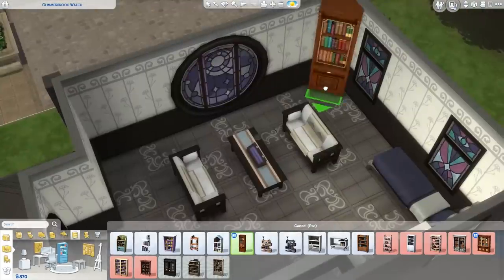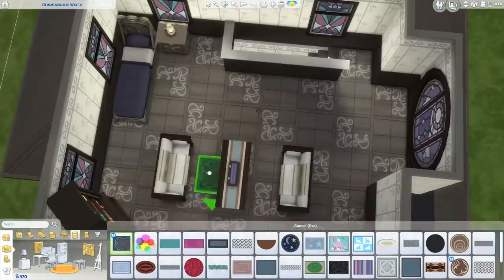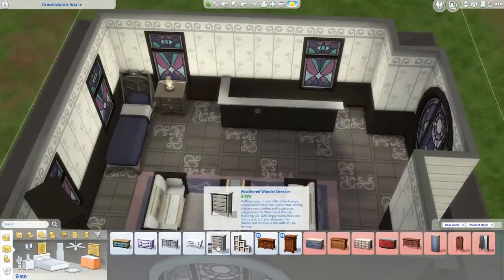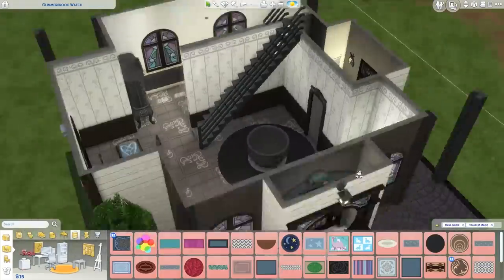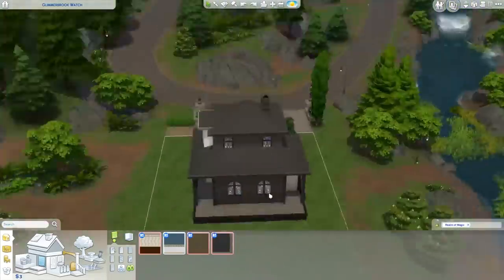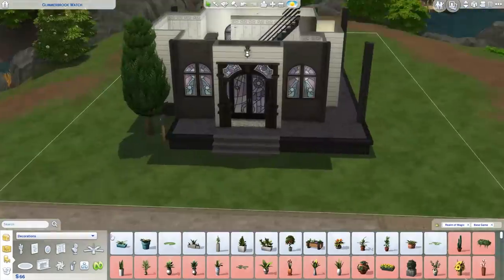The couches and coffee table are base game because they were way cheaper. I'm also using a little wand display thing on the table which is really cute. The bookshelf is from the pack, as is the bed. I'm going to put the dresser next to the bed instead of the nightstand. This carpet is also from the pack — it comes in two pieces so you can make it really long, and each piece is around 30 simoleons, so it was really cheap. I sized it up and I'm using it in the bedroom and the bathroom. All the kitchen stuff is base game and the cheapest options because I ran out of money.